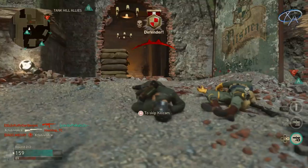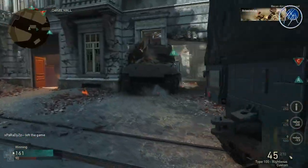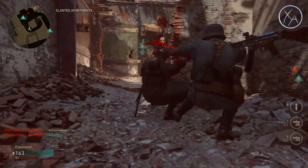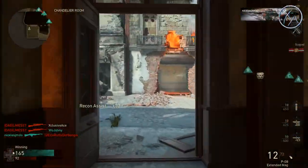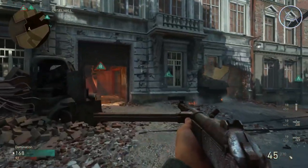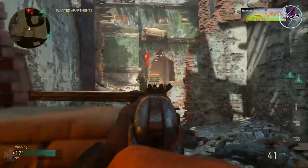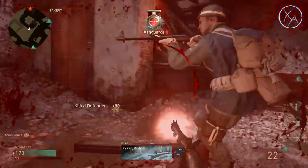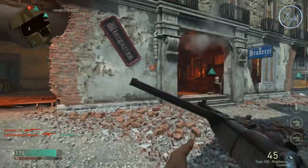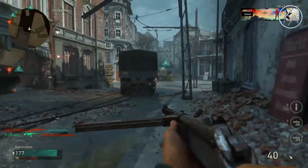One big tip before we wrap up: don't make the same mistake I did — I actually did this on a live stream and it was really embarrassing. When you first prestige your character, have in your mind what you want to use your permanent unlock token on, and use it the moment you prestige. The mistake I made was holding onto my permanent unlock token because I hadn't made up my mind yet, and I just kept playing and leveling up.